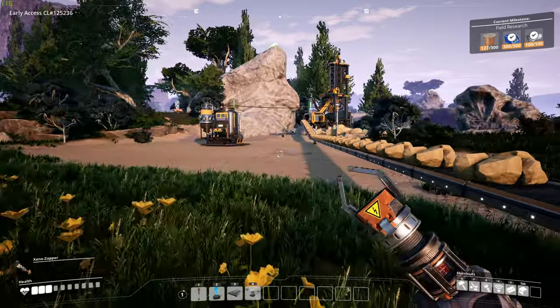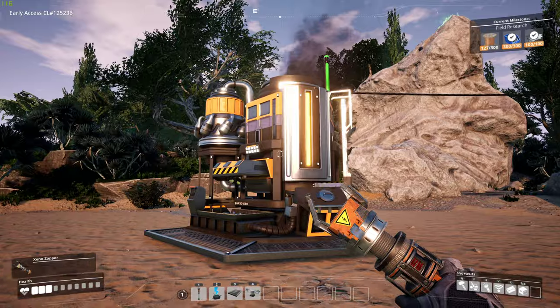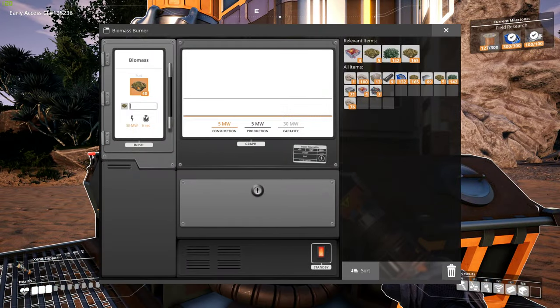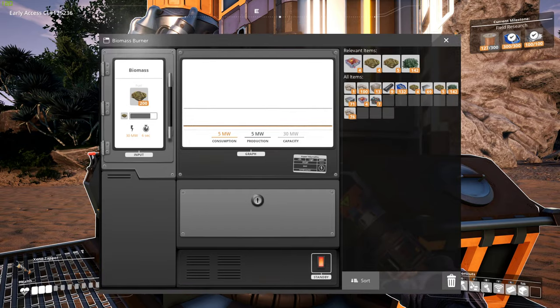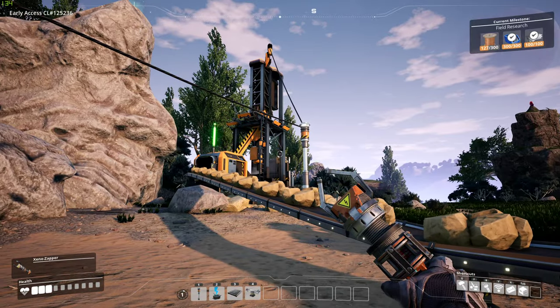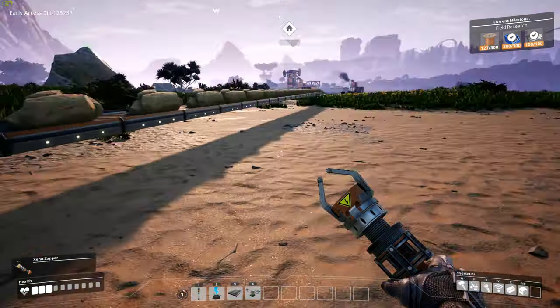Here is my power generator. It has 40 units left — 39 — so I'm going to give it a little more boost of biomass. That thing is looking pretty good. The mining facility is pretty cool.